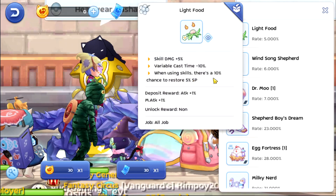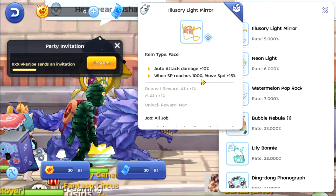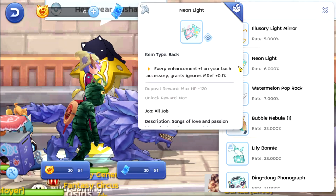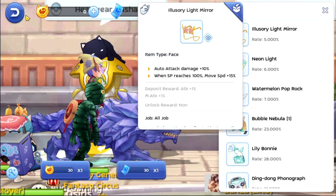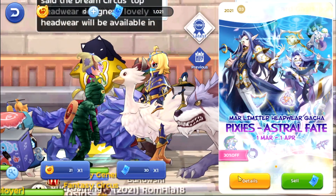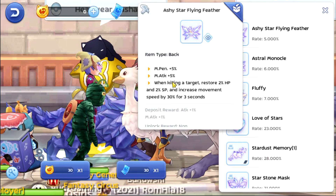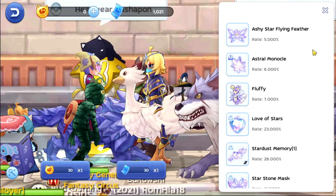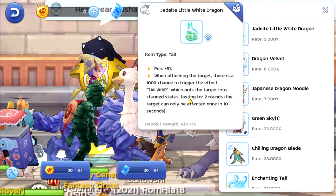I already have this one so I'm going to hunt now. Attack damage 10 — this is nice. I'm going to try to get this one. Let me find something else. This one is magic penetration, this one is magic penetration also.